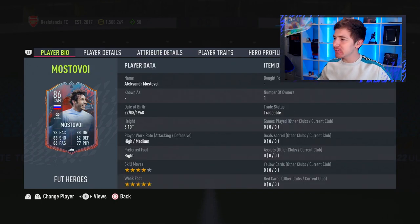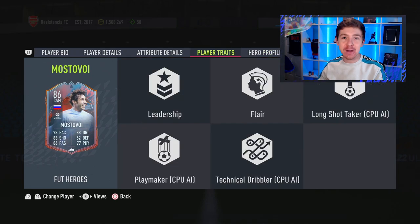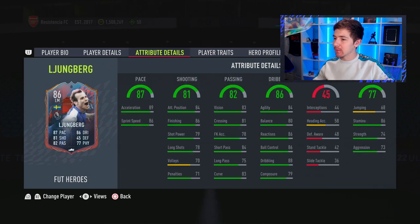In second place is Mostovoi, who is just a very very good attacking midfield option. He's got brilliant passing, really good dribbling, and even his shooting without a chem style isn't bad. Apply a Hunter chem style and his shooting becomes ridiculously good and his pace becomes great as well — his card just looks absolutely fantastic. He's also got decent physicals so he's not easy to knock off the ball. The biggest thing though is that five-star weak foot on a CAM — it's exactly what you want to see.